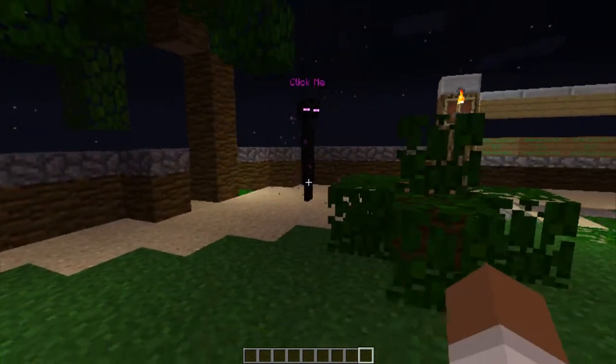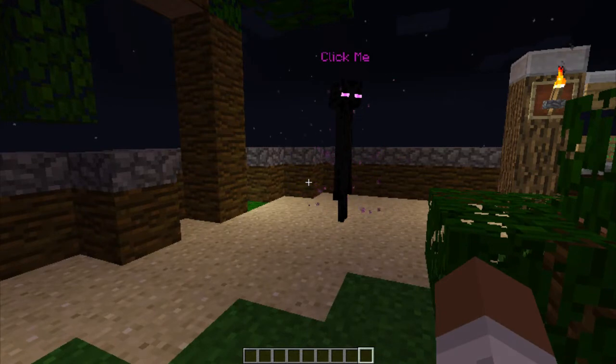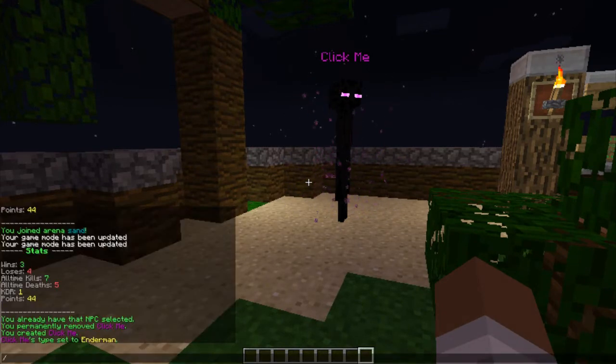You guys want to do the following command to add a command to him: slash NPC addcmd, all CMDs together, then false — this is whether you have a permission or not — and then the command itself. I'm gonna add a game command, so: sw join sand. There we go.